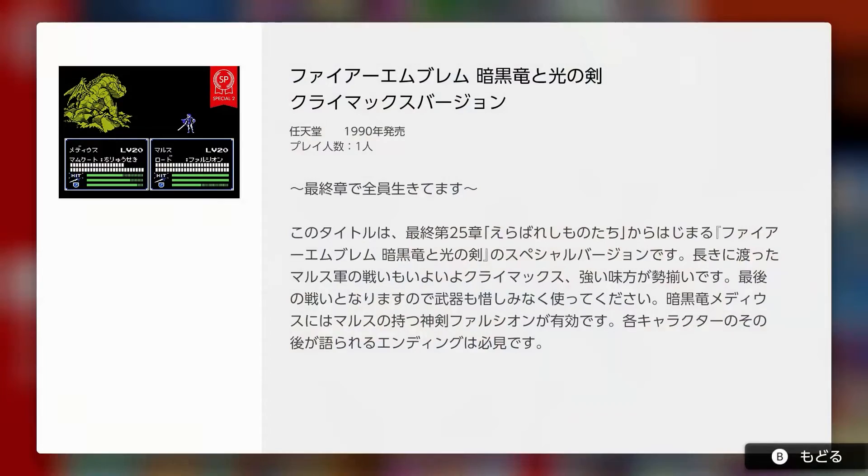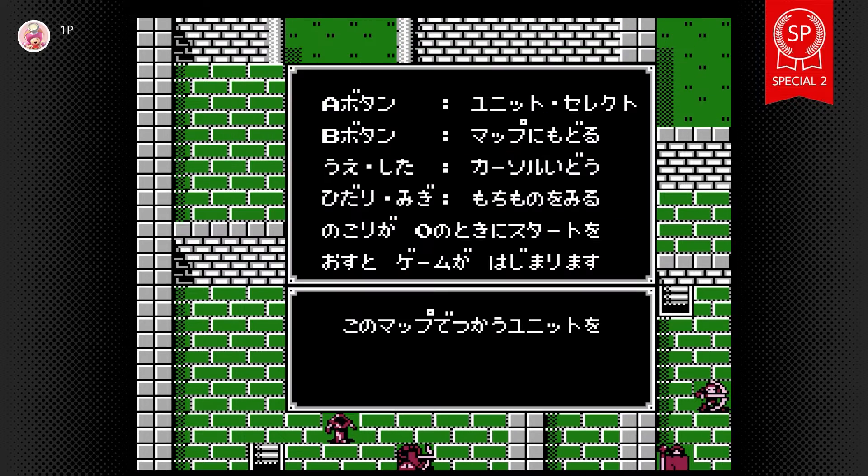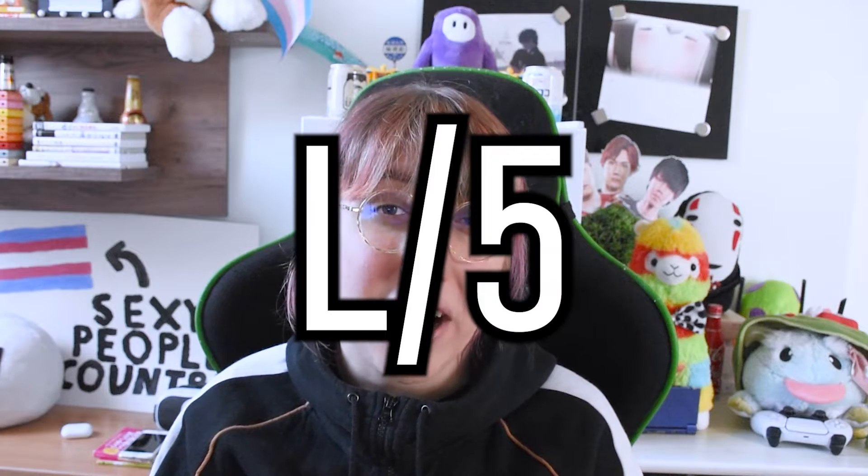The second SP is called Climax Edition and it puts you at the last level — and it even shows you the controls. So they expect people to just jump to the last level without playing the game even once? Those controls aren't even in the original game. Nintendo, you really took the effort to make this control scheme, but you can't put the English version on the US service? That's an L out of 5.